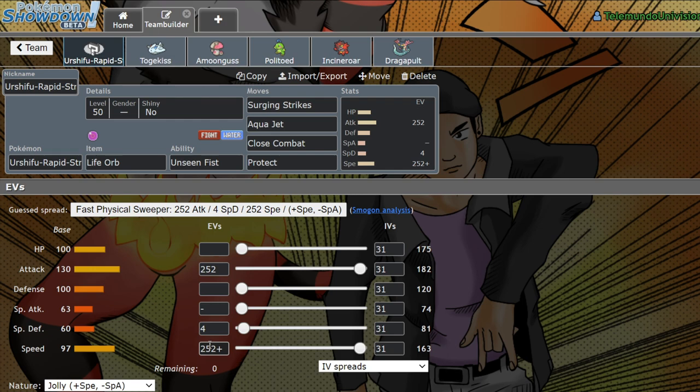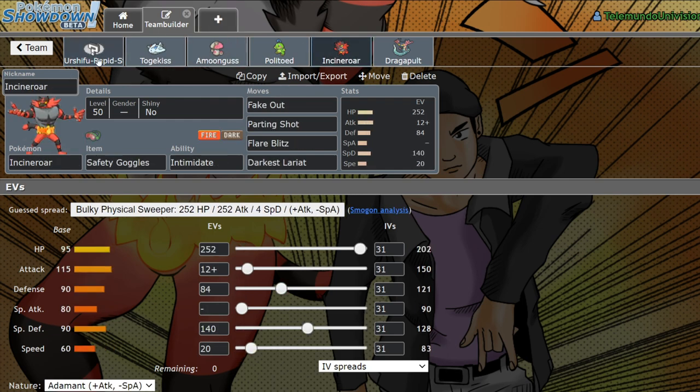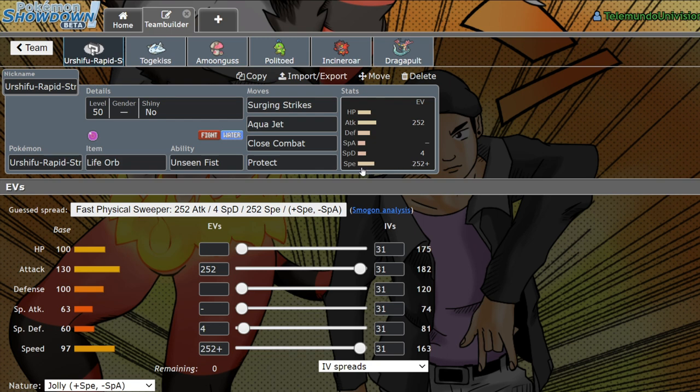Urshifu is actually really cool. It has a nice speed tier. You can pair it with Pokemon like Togekiss, Amoongus, and Cinderace, and it doesn't do half bad. Unseen Fist allows you to break through Protect and do literally the same amount of damage that you would have otherwise. It's so gross.